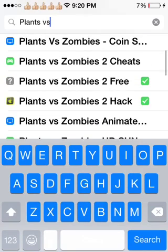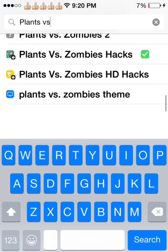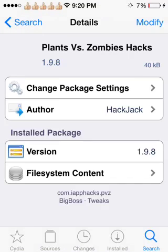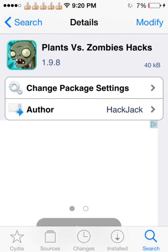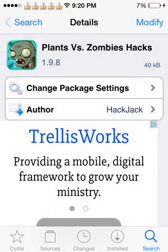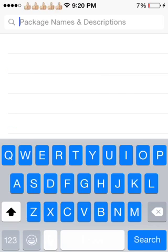It's not the other one because that one is like 3.1-point-something. This one is the latest version, 3.1.1 — it's the Christmas one and it works for Plants vs. Zombies hacks. The other one is old; if you didn't update and you have version 1.9.8, that one will work for you. I already downloaded it — I have version 8.9.9.